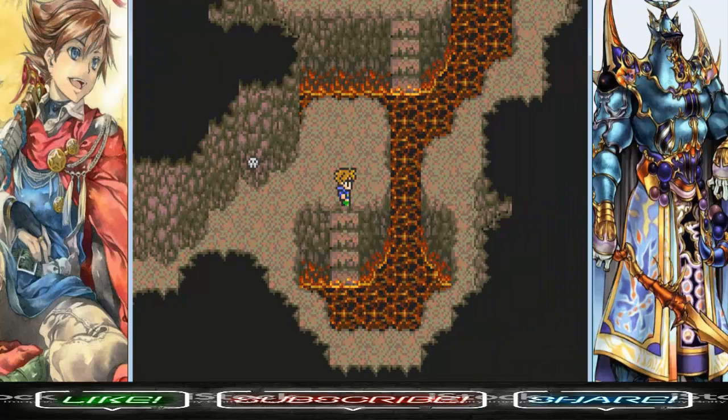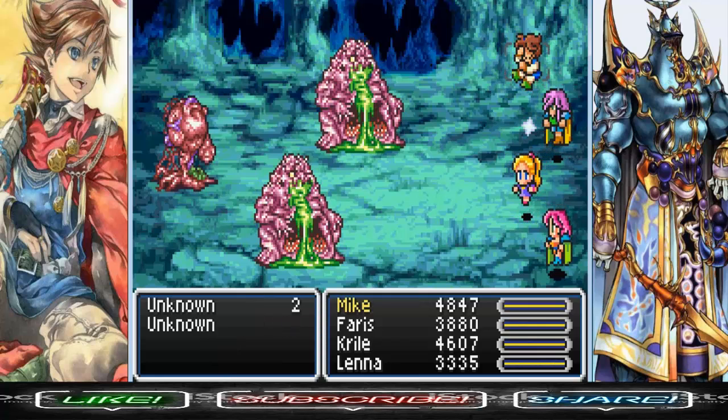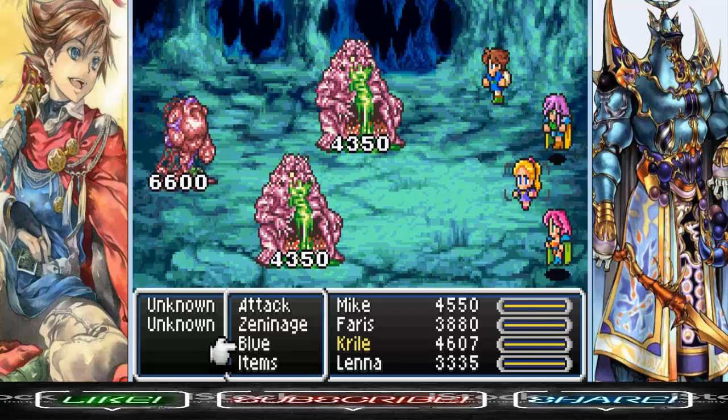Cast Float on your party members so that way you won't take damage from the lava. Because if you step on it, you will obviously take damage — not a lot, but it carries over into random encounters.